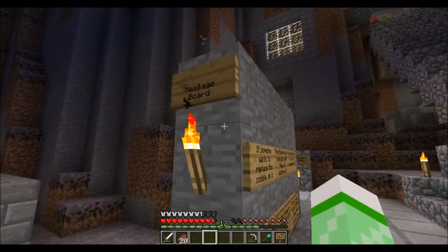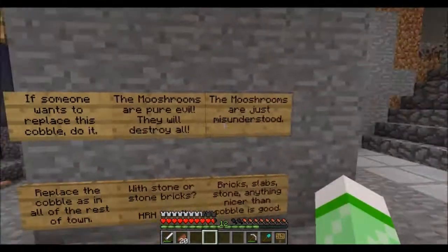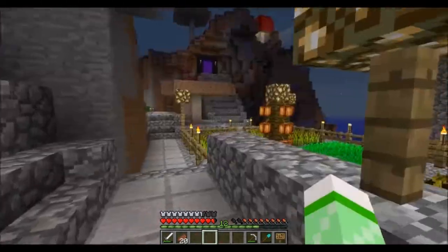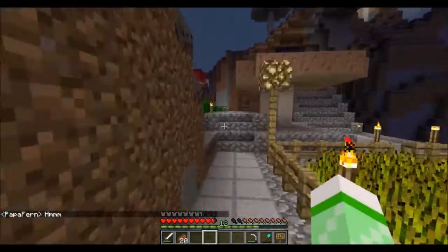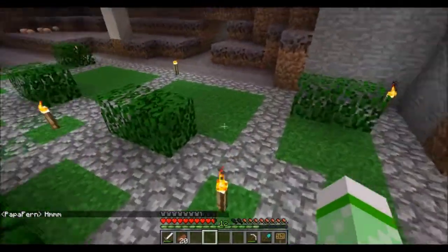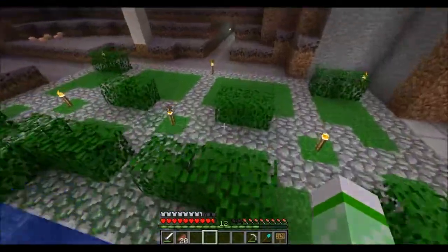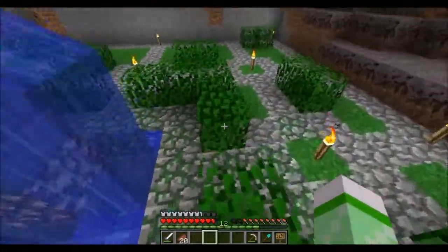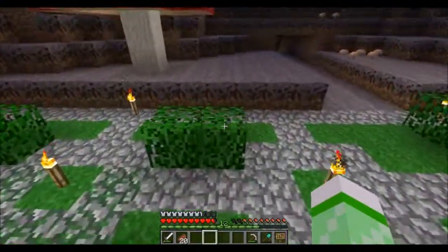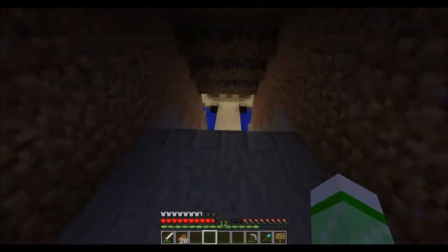This is also new - a message board. This little garden area over here is new. They got grass blocks here - I'm not sure how they did it. They've got mossy cobblestone here. I think they bought the mossy cobblestone rather than mined it, or they used the MCMMO feature which allows you to right-click on cobblestone with seeds in your hand, and there's a rare chance of turning the cobblestone into mossy cobblestone.